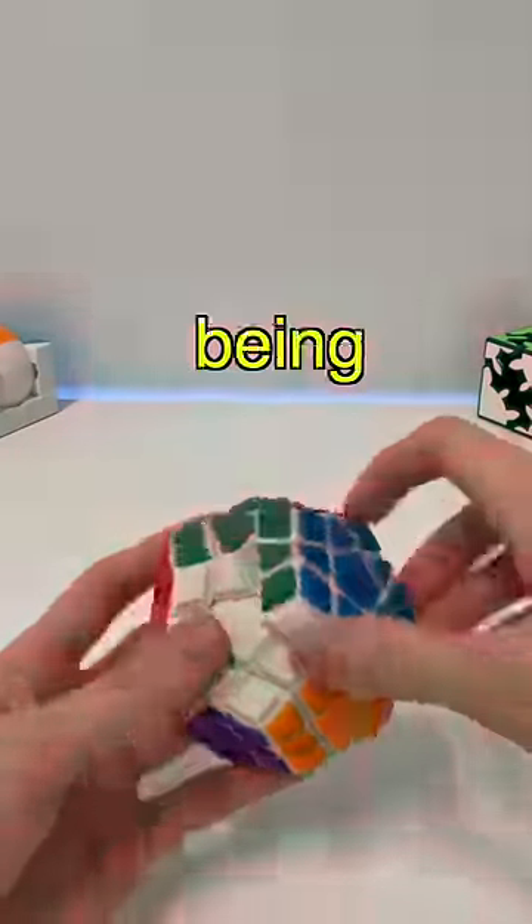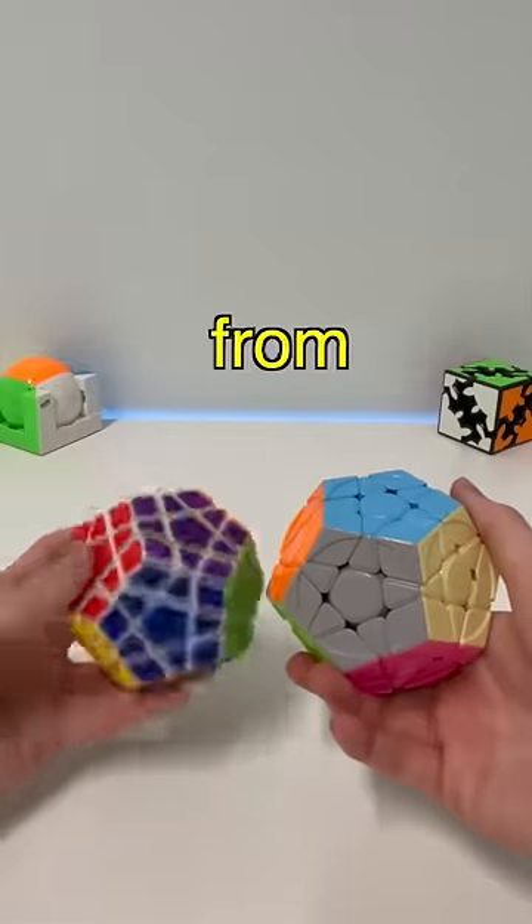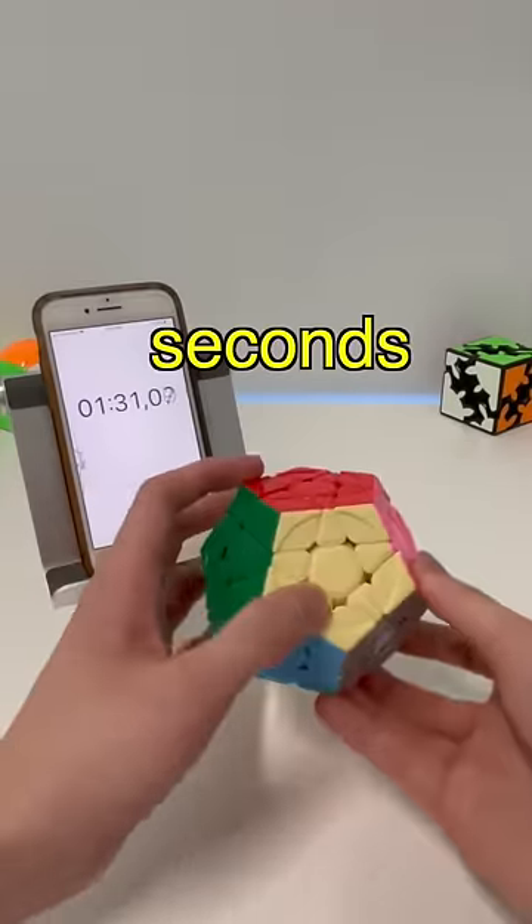Sometimes you can't even turn this after the puzzle being aligned. I'm curious how long this would take to solve, since the color scheme is very different from the one I use. The regular one takes me about a minute and 30 seconds to do.